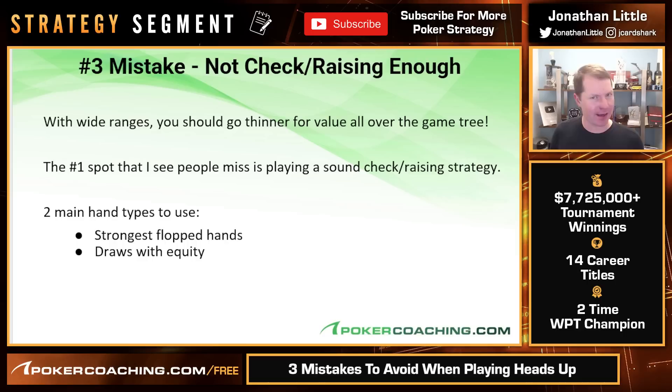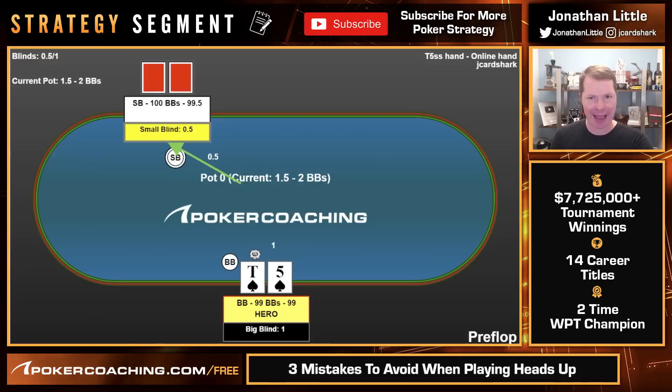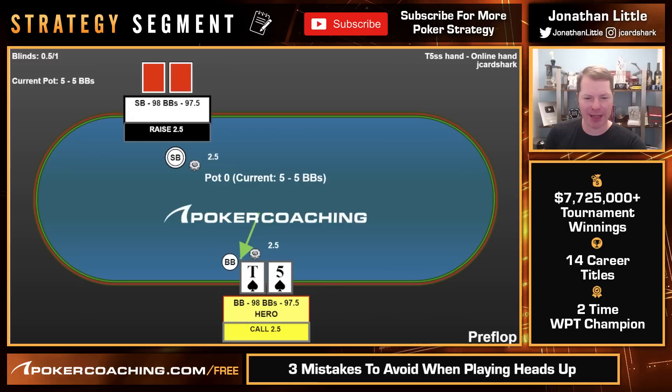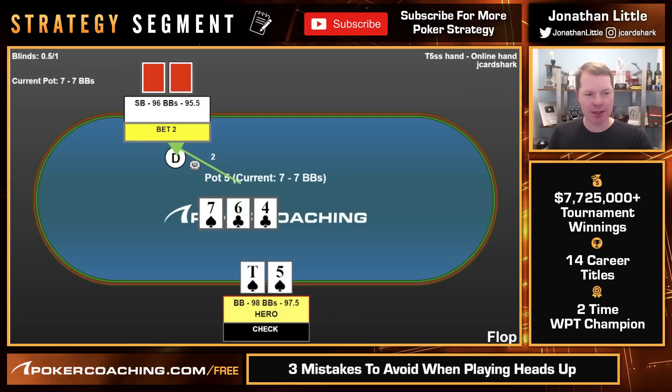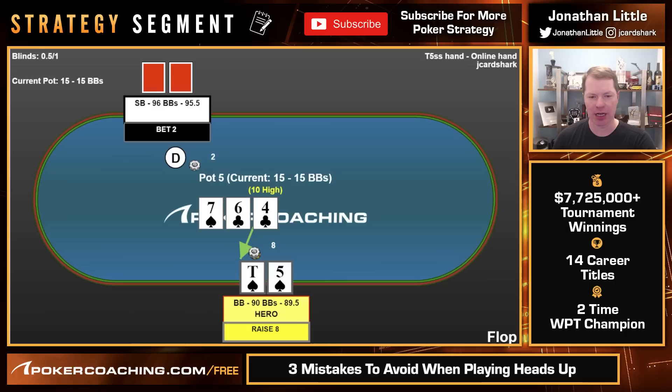There are two main hands that you want to be check-raising with a large chunk of the time: your strongest flopped hands, and draws with good equity. Small blind raises, we call big blind with ten-five of spades. Flop comes 7-6-4, one spade, two clubs. We check, opponent bets 40% pot. With our open-ended straight draw, backdoor flush draw, and ten-high, this is an excellent hand to check-raise because it has no showdown value but very good equity. We check-raise to $8.